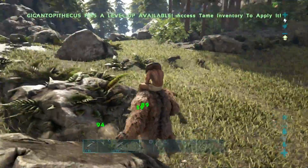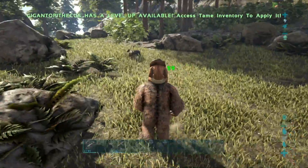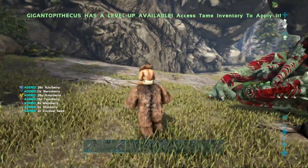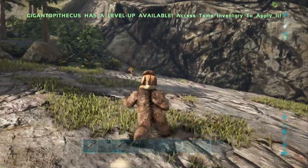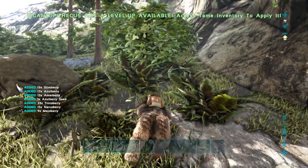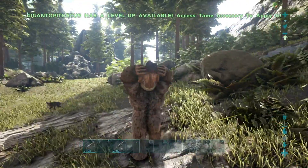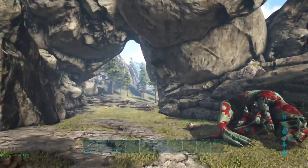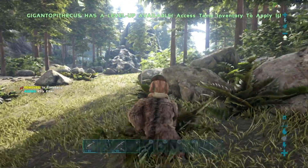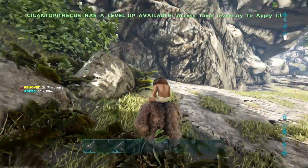You can see this Hyaenodon here - we're going to smash it with our huge arms. Now these guys are really powerful. They also have the ability to gather berries, which you just saw there, and they also have the ability to gather fiber if you set them on wander. They can actually just pick it by themselves using their third attack. You can see here we're picking fiber - 400 fiber. This guy is an incredible fiber gatherer.